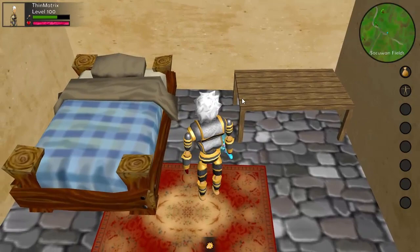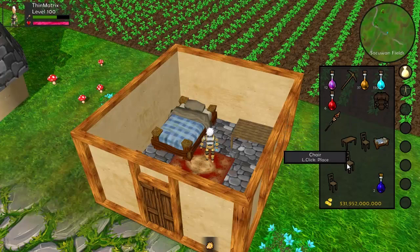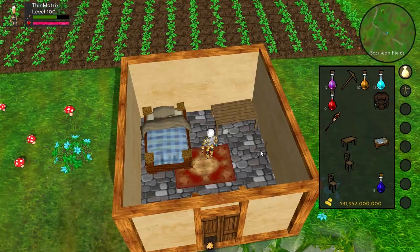These entities are actually a little bit different from other entities because they can also exist in item form, like the chair and the table in my inventory here. This means that you'll be able to buy or make these furniture items, and then you can use them to customise the interior of your house like this.